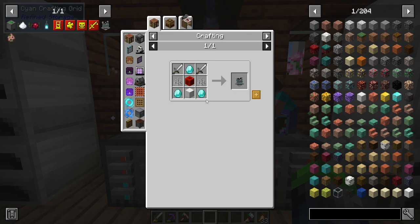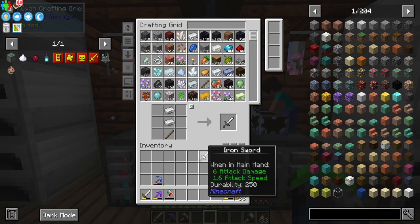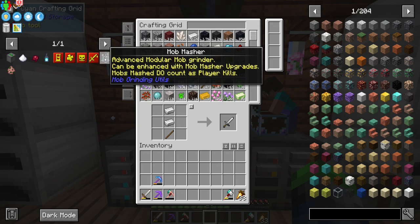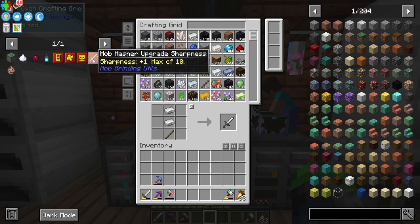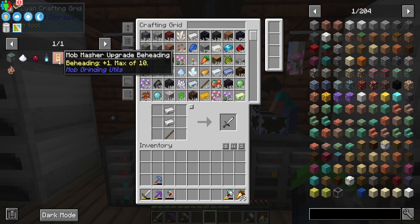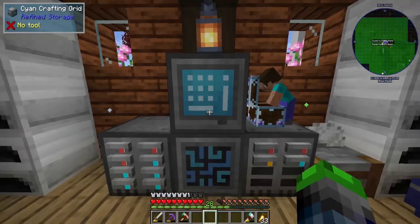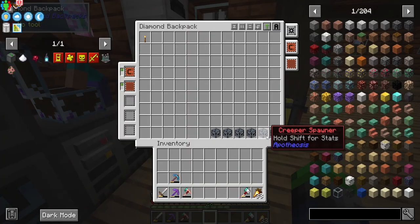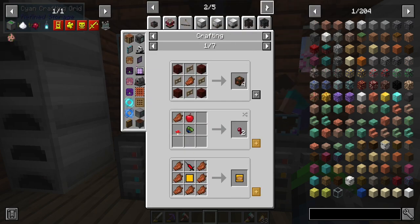To make the zombie spawner work, we're going to need a mob masher. It's an advanced modular mob grinder — mobs killed by it count as player kills, so we get experience. We can put sharpness on it up to 10, smite up to 10, looting up to 10, and beheading. This is going to be great for the wither skeleton spawner because that means we get a lot of wither skeleton skulls. The zombie one is also great — with rotten flesh you can make leather by putting it in a drying rack.